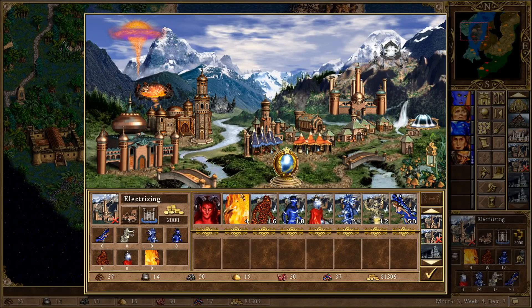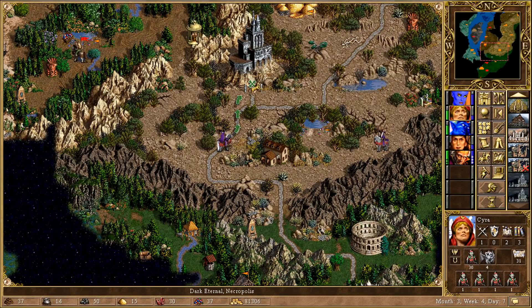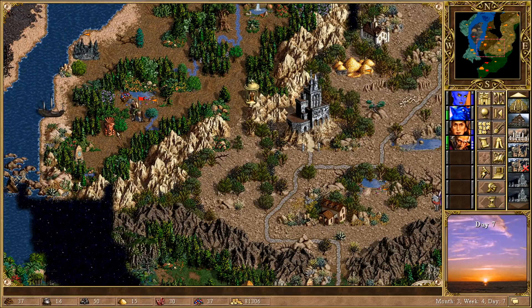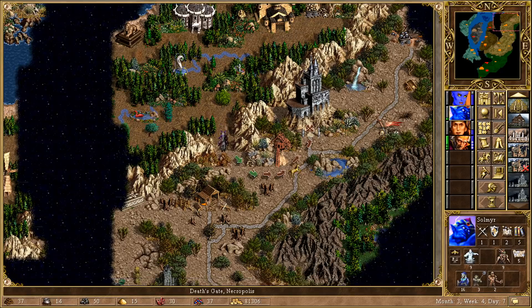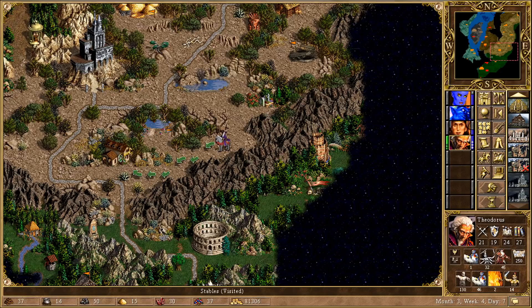Nymas himself is just going to pick up some extra units and pass them over to Pyre — we'll use Pyre as a bit of a backup hero. Saira I'm going to send into the town. I'm going to actually split the zombies into two stacks, because they are pretty tanky if nothing else and they should be able to take hits if we split them — I'm not going to be attacking with them. Solmere I'm going to return to the base, although actually let's claim some stuff. And then Theodorus — it makes no sense to wait here, so we're just going to have to move on.